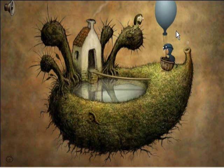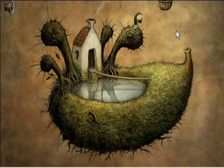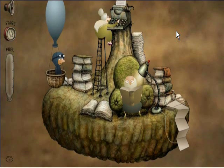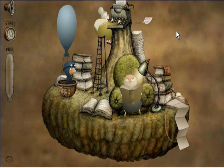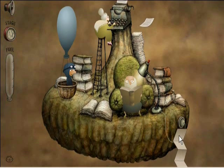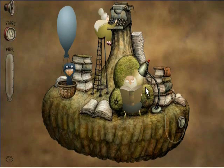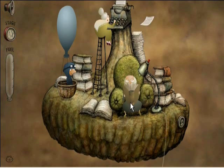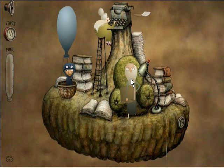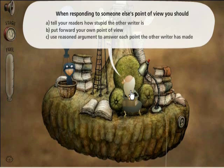By the way, if you actually want to play this game, we'll leave a link in the description. So you go up in the balloon, and the first thing you've got to do is find a piece of paper — fold it up and click on that. Then you'll see a plug and you pull it out of the socket, so the old man stops reading because the lights go out.